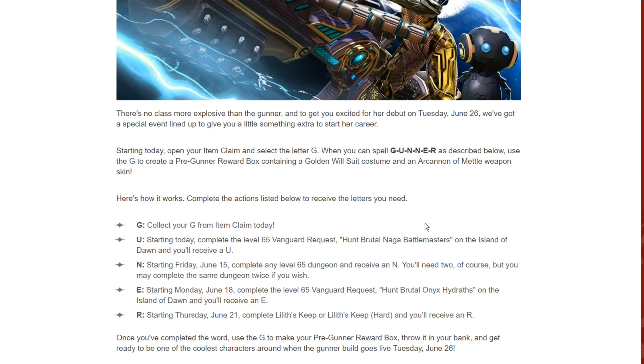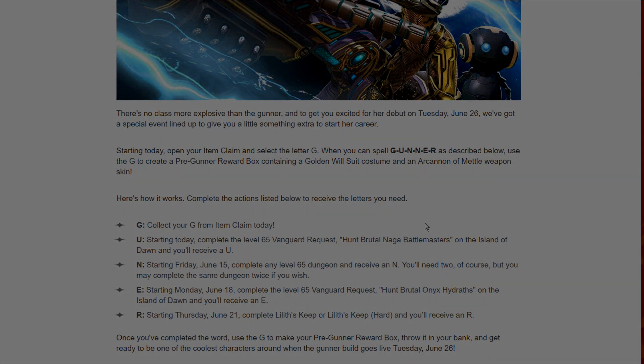Once you complete the word GUNNER, use the letters to make your pre-gunner reward box, throw it in the bank, and get ready to be one of the coolest characters around when the gunner goes live June 26th. What En Masse is trying to do is get the community hyped up about the new class coming very soon. Let me know what you guys think about the gunner coming to Tera console. That's the news for right now — slap a like on the video, subscribe if you're new, and as always, peace.